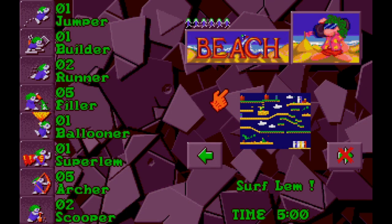Howdy y'all, I'm Round the Wheel, you're watching Lemmings to the Tribes, and today we're on the last level of the Beach Tribe which is called Surf Limb! Nothing new here - the Super Limb is back, which is wonderful, but we know how to control it now so it's not such a terrible thing. We've got some fillers, some archers - I'm getting used to those pretty well.